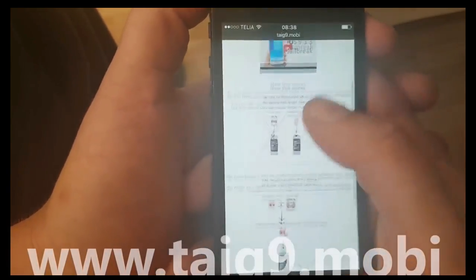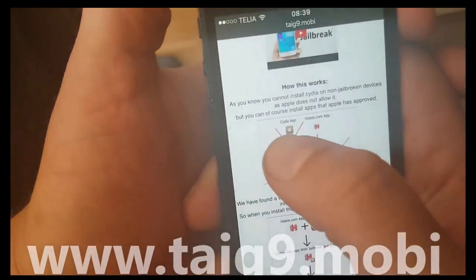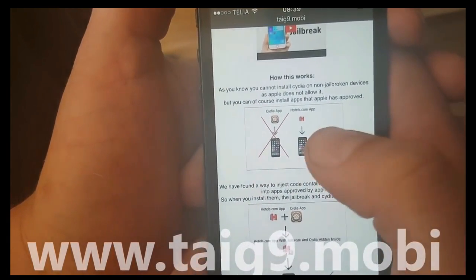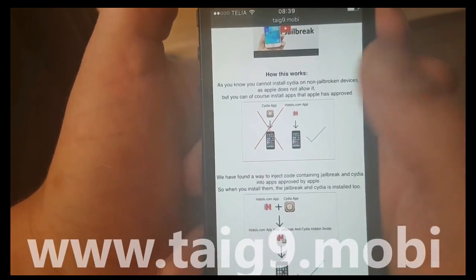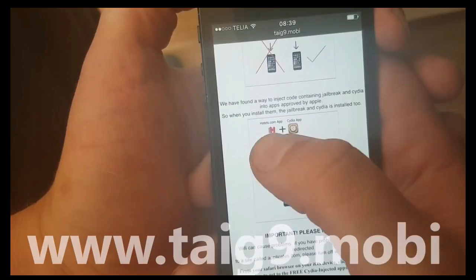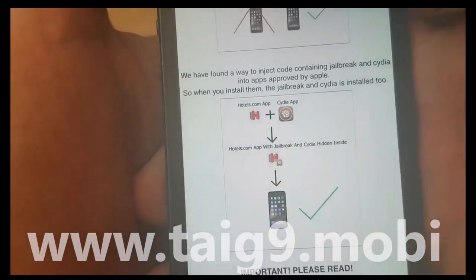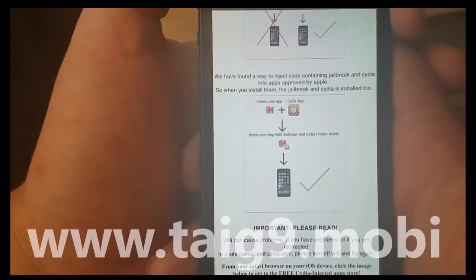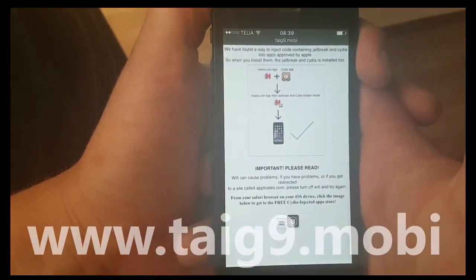You will also get an explanation of how this works. It says you can't install Cydia on a device that hasn't been jailbroken because Apple has not approved it, but you can install regular apps that Apple has approved. Taiji found a clever way to hide Cydia inside approved applications, so the result is that you get an approved application with Cydia and the jailbreak hidden inside of it.